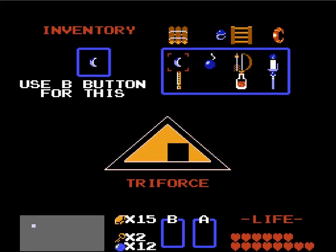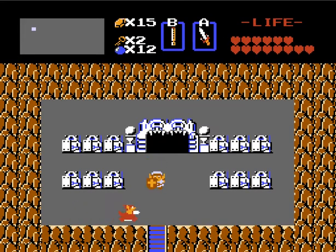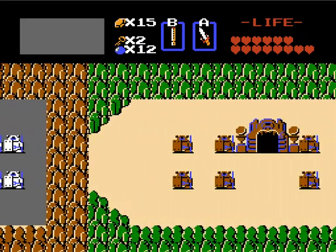Look at that. All we've got now are two pieces left — a nice little square missing from our Triforce. So we need to do a bit of backtracking. As I showed you in the last video, I need to go to the place where the fairies don't live, and I'm going to use the whistle to do some warping.